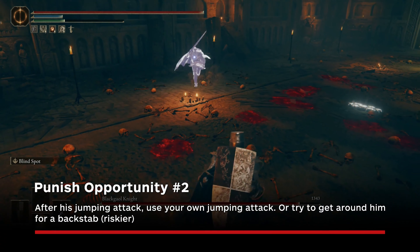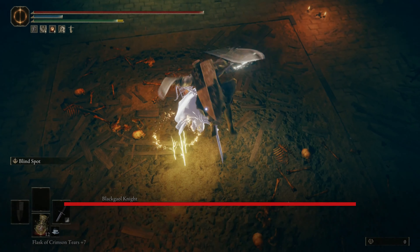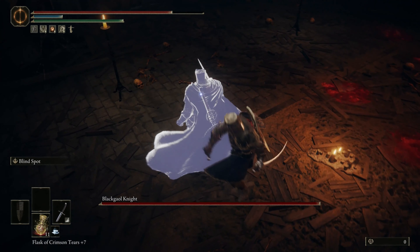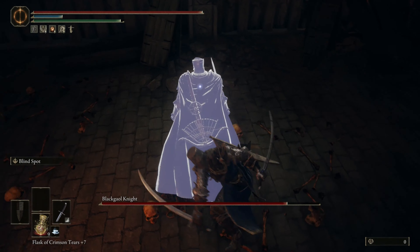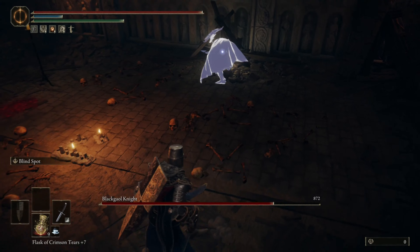The next big opportunity is when he does his jumping slash. Roll through it and either do your own jump attack right back, or you can take a bit of a risk and try to run to his back and get a backstab. You'll also want to look out for his weapon art, which you'll be able to see coming when he raises his sword to the sky. He'll charge it up, then swing it down for a hugely damaging projectile that he can then follow up with a spinning slash. Dodge the projectile to the side, and then be ready to dodge through the follow-up. You can once again land a jump attack here, or attempt to run in for a backstab.